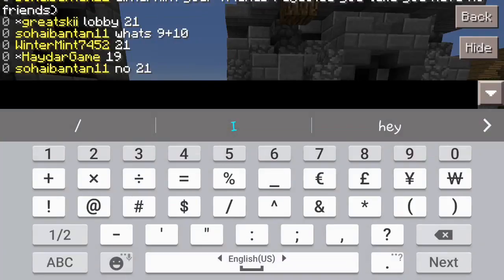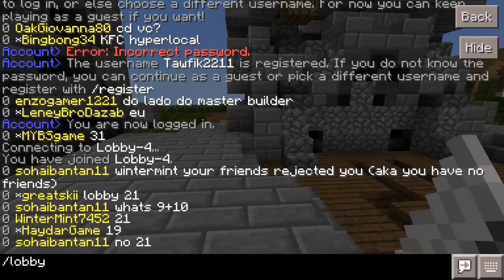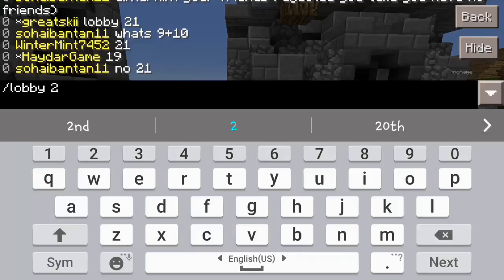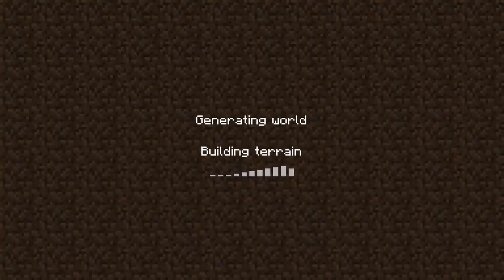As you see, if my friend joined and he is in lobby three, I'm currently in lobby four. If you see up here, it says 'you have joined lobby four.' I tried this before, so if I want to go to, let's say, lobby two — connecting to lobby two — and there you go.